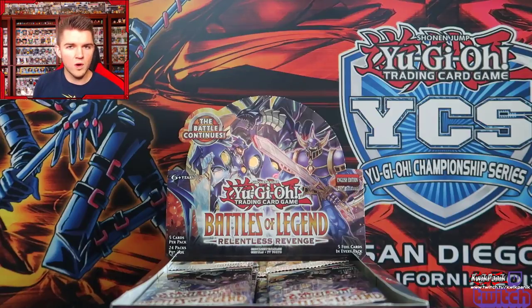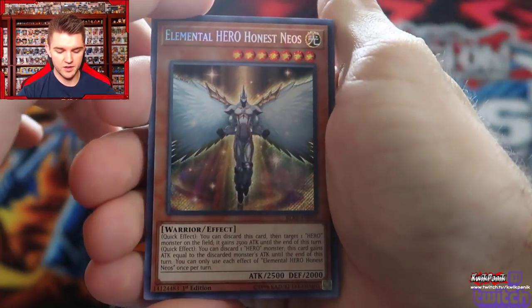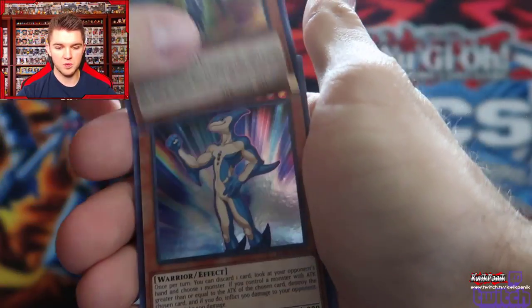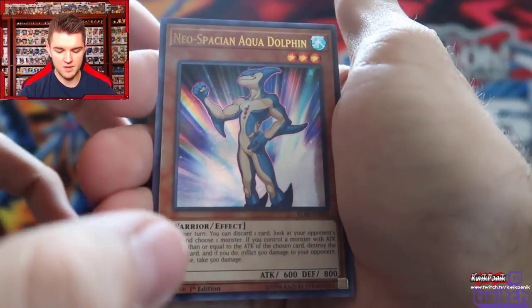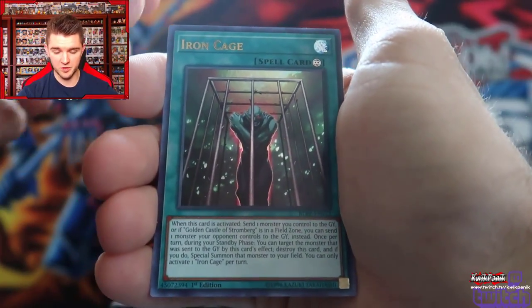I normally do more Pokemon booster pack openings, so it's kind of weird having the best card just in the front. They reprinted Honest Neos already — I actually pulled a bunch of those in my first ever pack opening on the channel. Duelist Alliance again, I think. Neospatian Aquadolphin — I have a friend who's going to be really excited about that, JD.